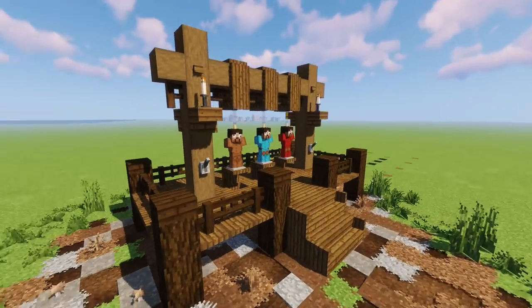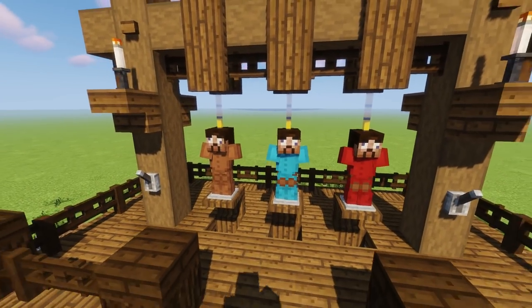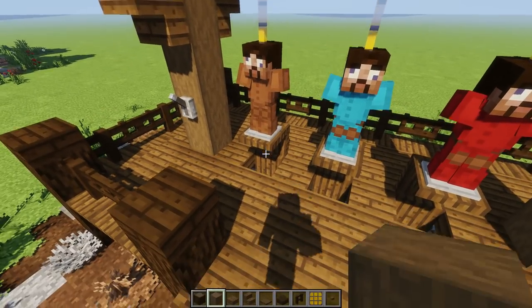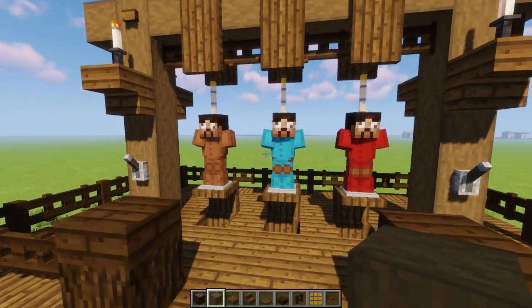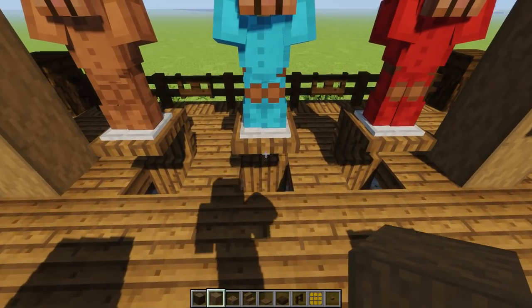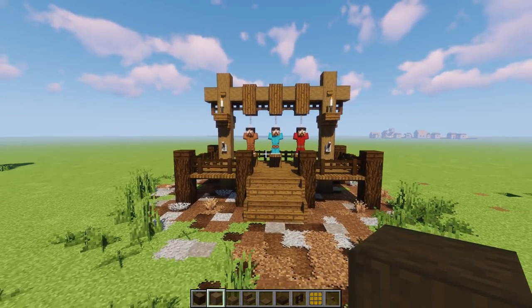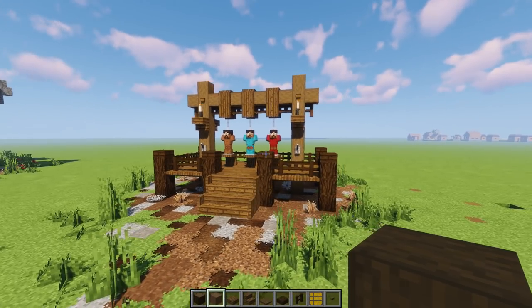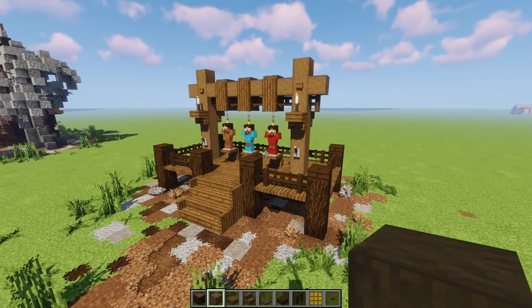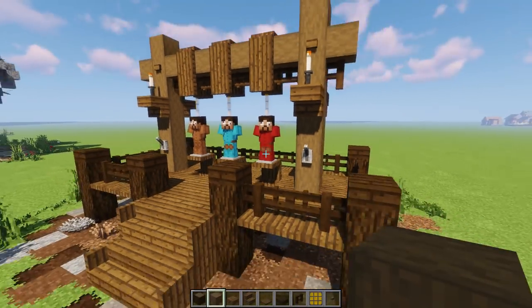Check out this super cool little gallows — these three dudes right here are already dead, they've been hanging. I don't want to push the lever yet because if I let it go they'll fall all the way down — we'll do that at the end. Especially this guy, he did so many horrible things you don't even want to know.